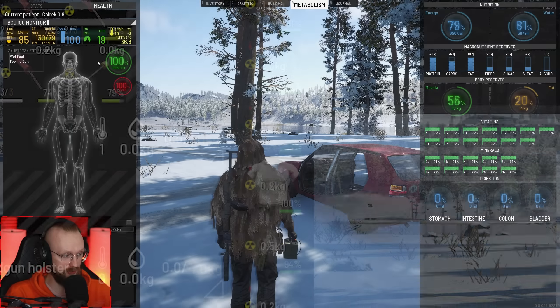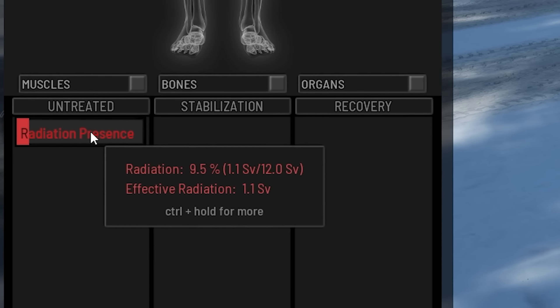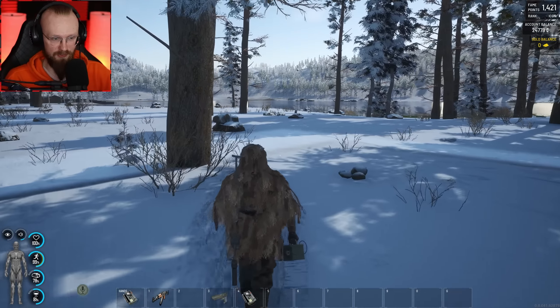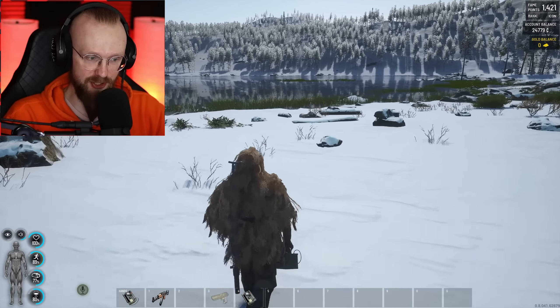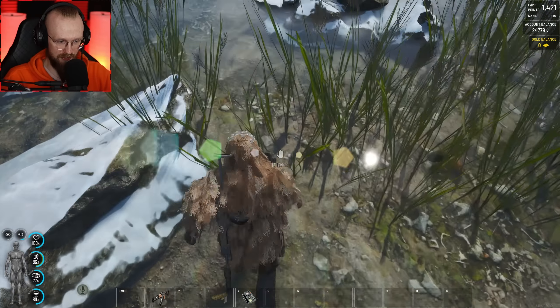When we go to metabolism, when we go to health, it says here that I have this radiation presence, and in order to get rid of that radiation presence, we have to decontaminate our items. I've already done a little bit of research and testing. In order to decontaminate your items, you need to have some soap, and you need to go in the water, and then you can wash your clothes. So let's hop over here.